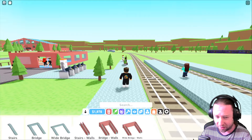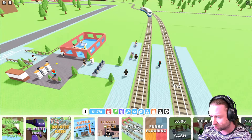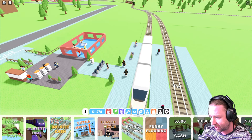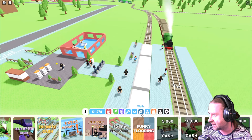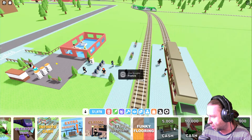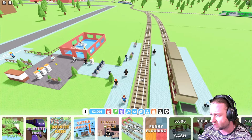We've also got a shop where we can expand the plot — extra height, a classic pack, extra platforms, funky floor, which is right up my street. It looks like we can go ahead and buy some extra cash too. Sleeper train — that sounds pretty epic!